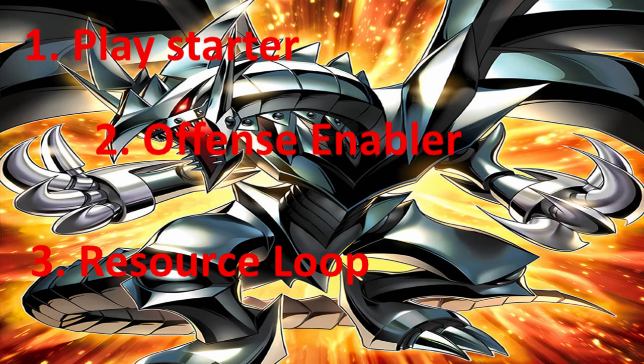One, the play starter. Two, the offense enabler. And three, the resource loop. I'm now going to go through these three key things that you need to know in order to create an FDK. And I want to showcase this by saying that when you understand an FDK, then you can understand how to beat it and what measures it takes to create it in the first place. With that being said, let's get on with the rest of the video.